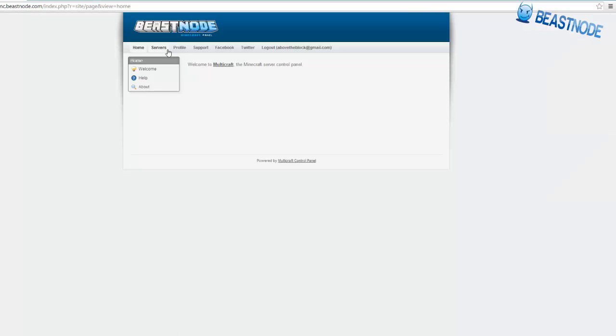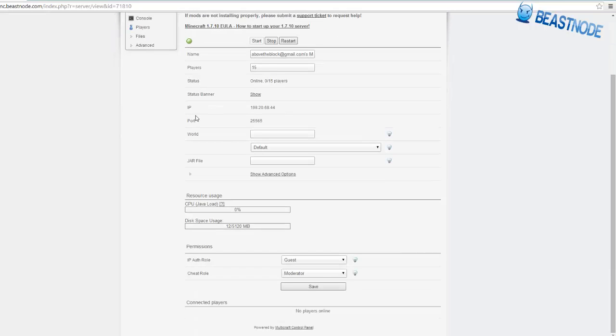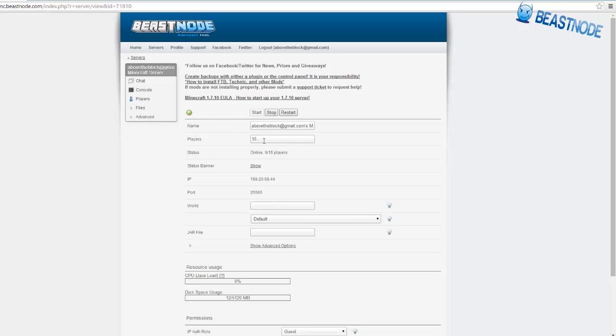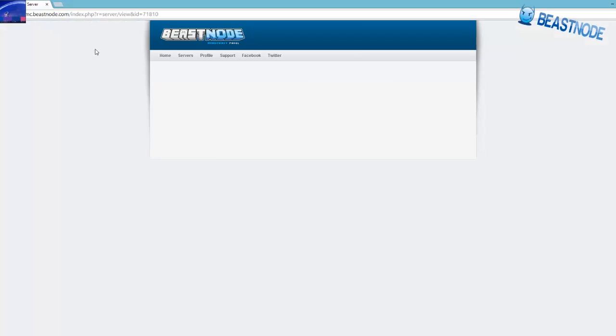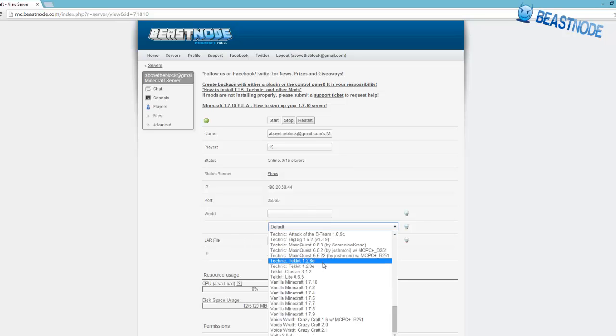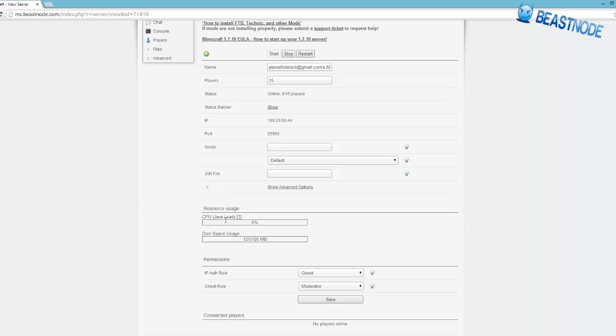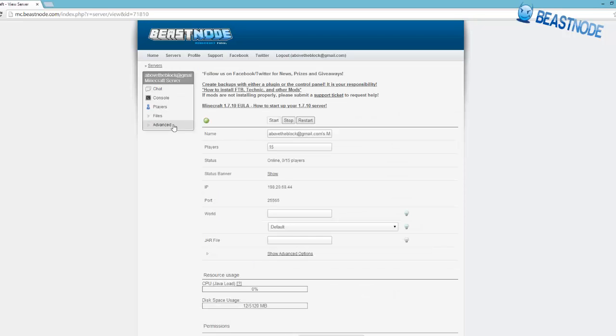They run a Multicraft panel — let me show you our server so you can see what it looks like. In our next episode we'll continue setting everything up, but this is your introduction. Once you buy a server, this is what it will look like. You've got the server name, player count, status banner for sites like Planet Minecraft, the server IP, the world, the jar file for different server types like vanilla, permissions, the console, and file management.